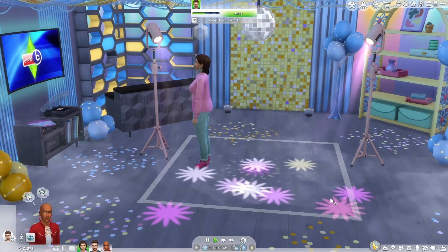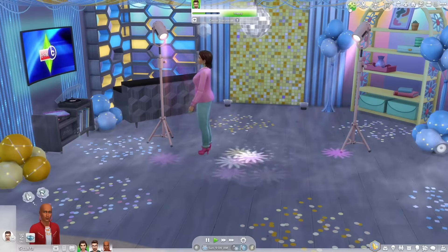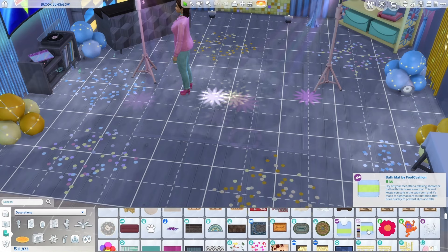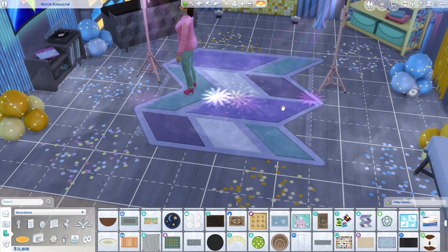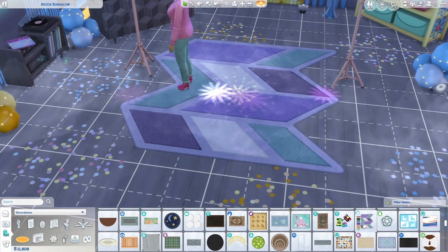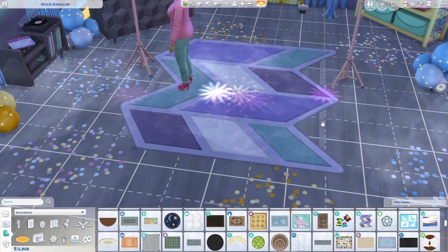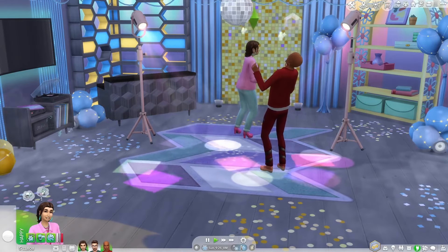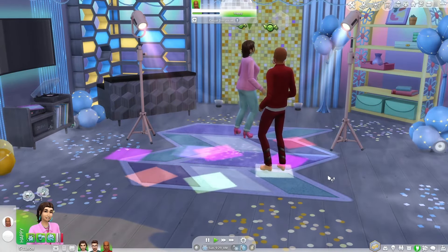The neat thing about the new invisible dance floor is that because it blends in with the rest of the flooring, you can put a vibrant rug underneath to really make the area pop. For example, with a blue theme you can place the Rug Hungry from the High School Years Pack over the dance floor and your Sims can still dance on it.